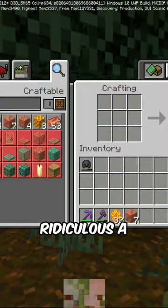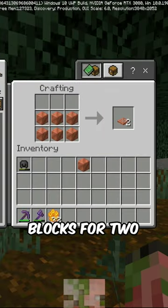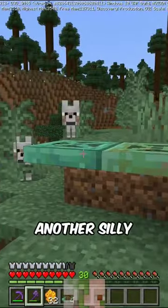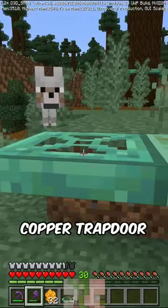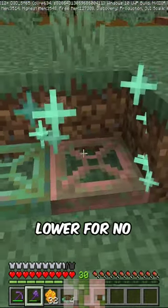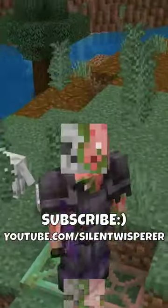A full six copper blocks for two copper trapdoors — whose idea was this recipe? Another silly thing is if you scrape off a copper trapdoor, it's actually going to change position from upper to lower for no reason at all. Subscribe for more bugs.